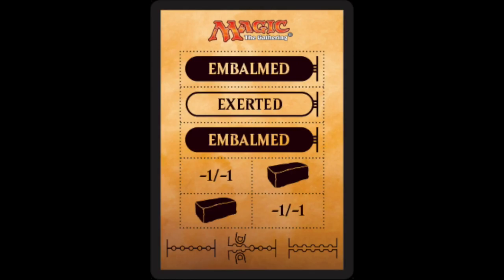We also have brick counters. The two keywords on the punch card are Embalm and Exert, which I'll go over later. I feel like this is a lot of garbage floating around — I don't like little pieces of paper and extra stuff to keep with my Magic cards, so I probably won't use these, though younger players might be excited about them.